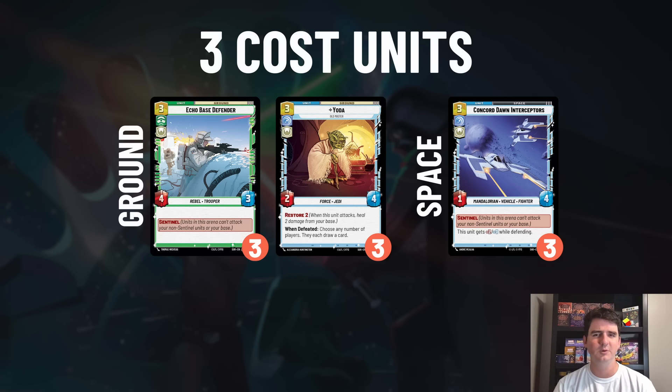Yoda might seem strange since there's not a ton of Force synergy in this deck, but Restore 2 on a unit is crazy. Pretty much anytime your opponent is trying to be the aggressor, they have to deal with Yoda. If they do deal with Yoda, you draw a card, giving you more options. There are Forces With Me plays in this deck to make it a four-six with a shield. That Restore 2 is really sick and I'm a big fan of Yoda in this list.